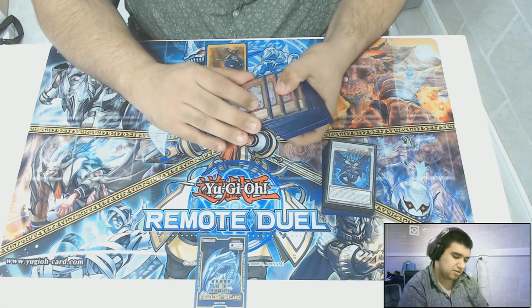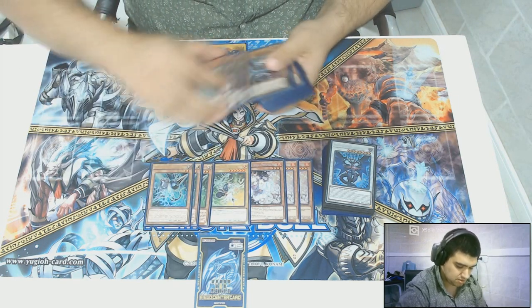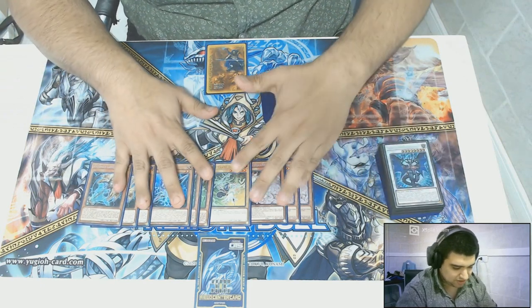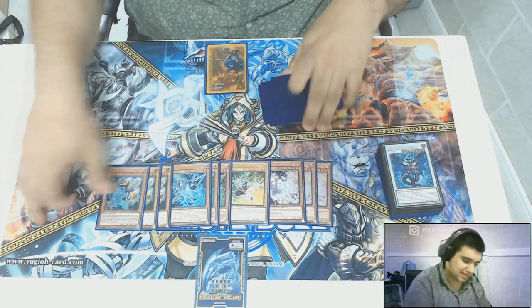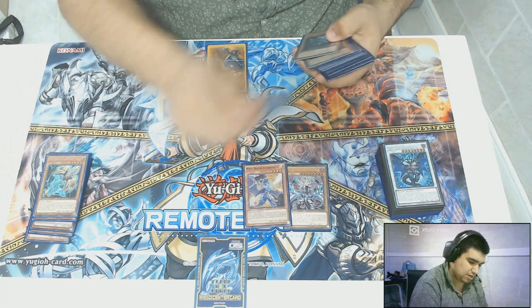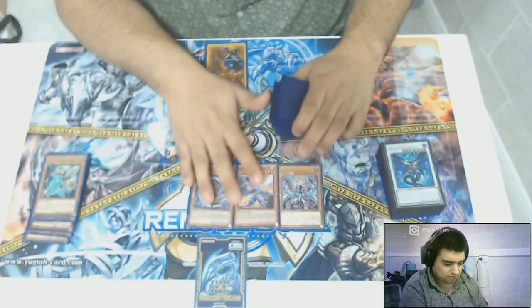I play Dragon Link. First for the hand traps, I play 3 Ash, 1 Diver, 3 Gammas, and 3 Lancias. Diver MVP with the Chaos Space. For the Chaos Monsters, I play Levian Air, White Dragon, Weird Booster, and Black Dragon. They're awesome.